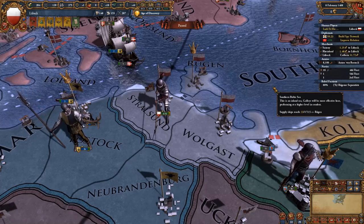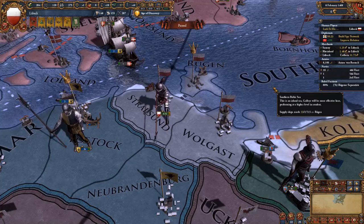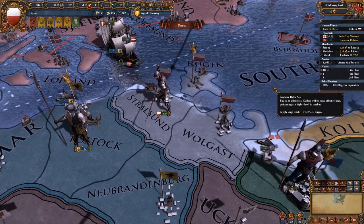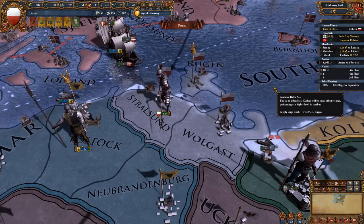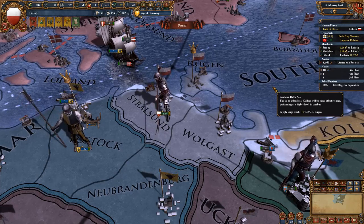The giveaway question: if you could make a creature by mixing two different species of animals, what would you make and why? The most interesting or entertaining answer wins, so leave your answer in the comments below.